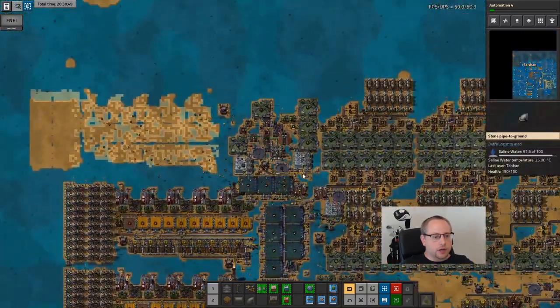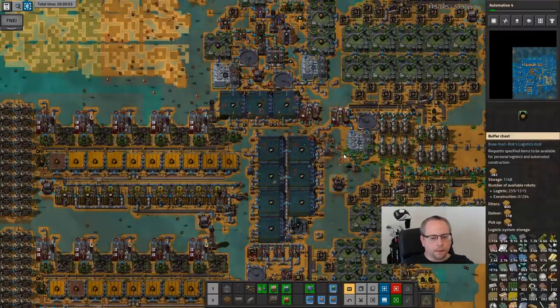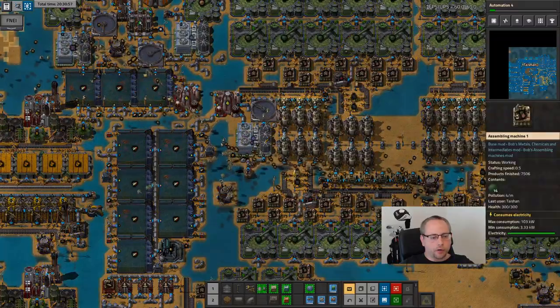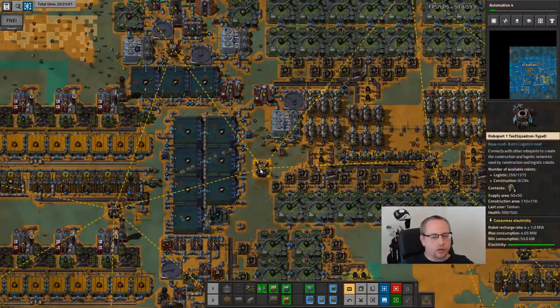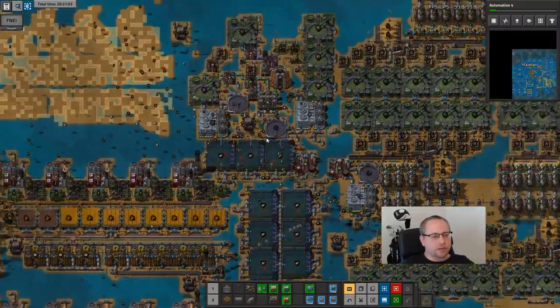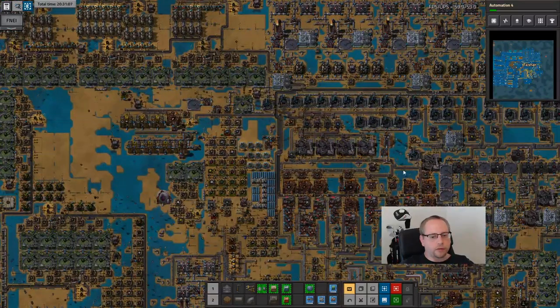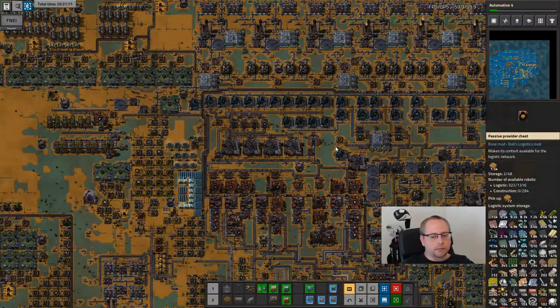Place one more of these down here so logibots can keep working. Logibots, which I have 1300 of, are delivering sand to this chest. Then the construction bots, which I only have 300 of, are picking up from this chest and placing it down here, so construction bots don't have to fly all the way over here to the actual landfill.